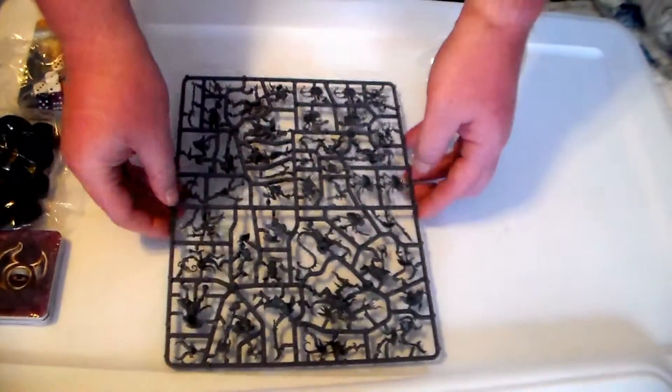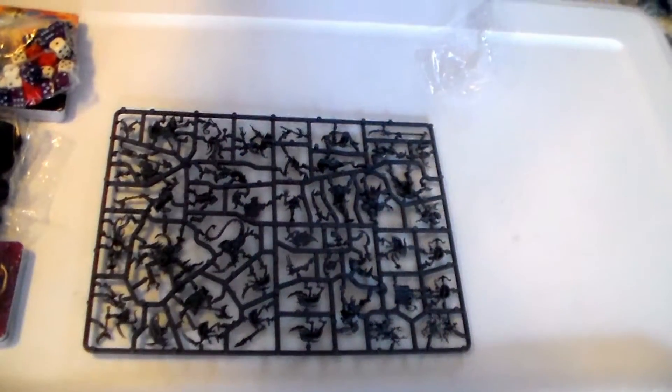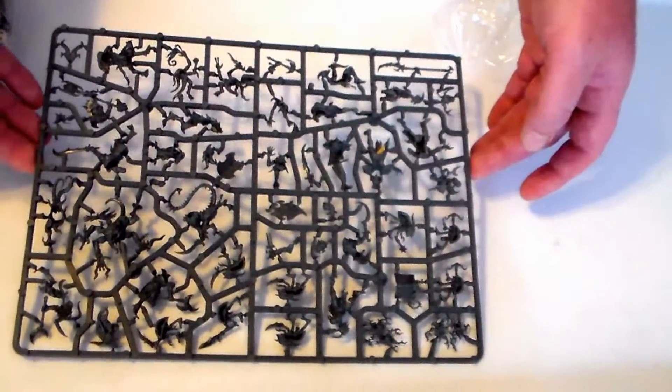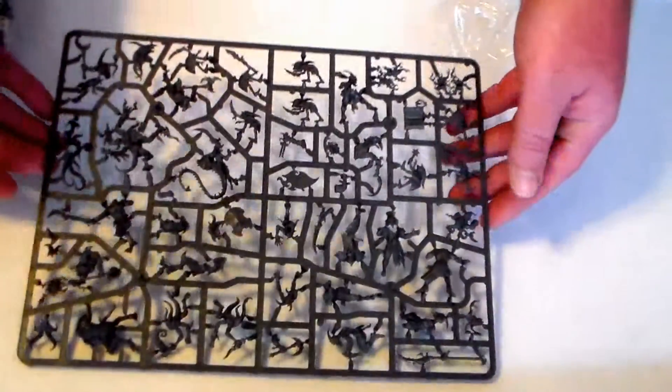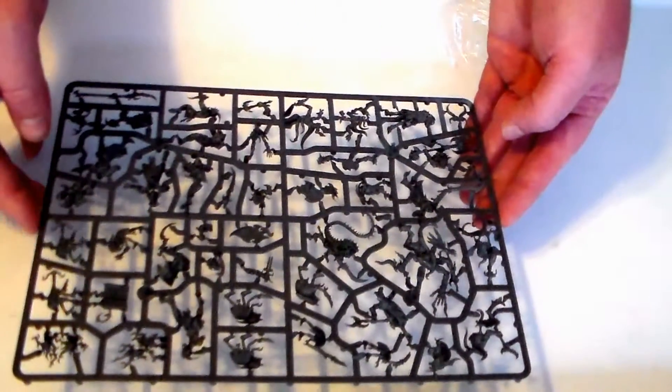For the rest of the creatures — the Pink Horrors, the Blue Horrors, the Tzangors — all of that comes on two sprues. I'll lay that down here and see if I can get a little closer look for you. Looks like a lot of these do go together one way, so not a lot of multi-pose — it's all one way. I guess that's what you get for $150 with a lot of miniatures. Here's the second sprue, here's the back and the front. And again they all look to be pretty much one pose miniatures.